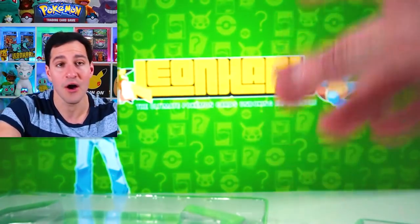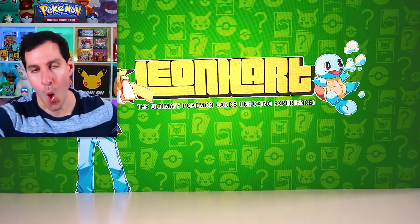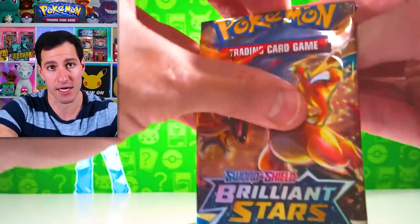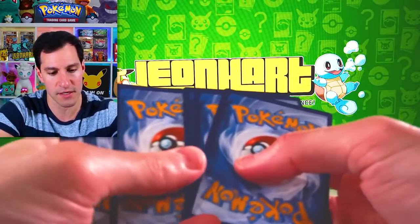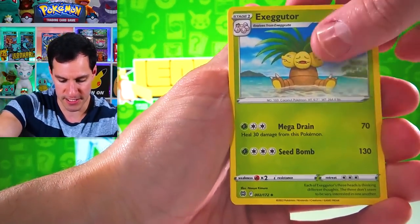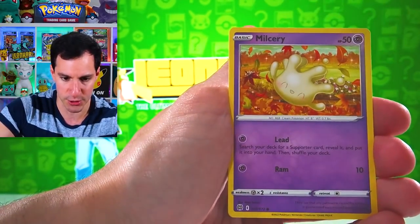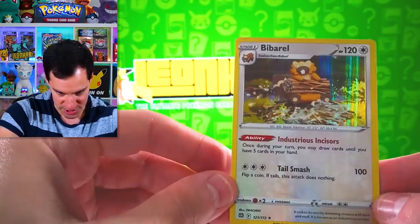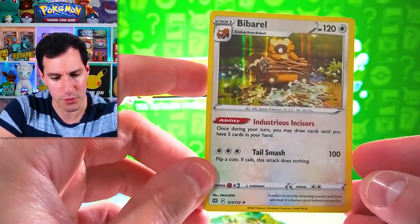Definitely off center — hopefully the printing company fixes that. Let's see what we can do in these final four packs. Brilliant Stars is second-to-last chance to get the Rainbow Charizard — Psychic Energy. We've pulled a lot of the Trainer Gallery ones already. We got Cup-Chew, Milcery, Clefable, and Bibarel.